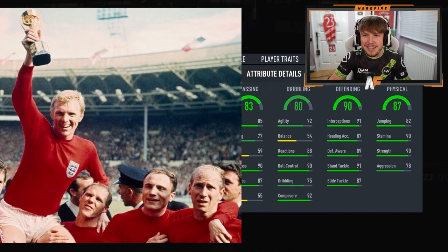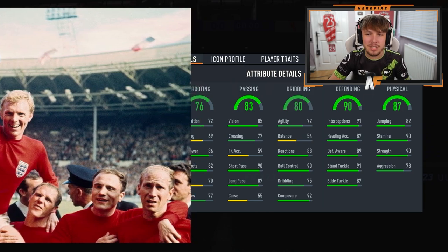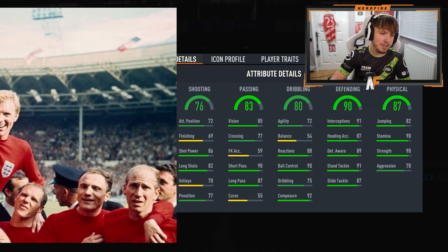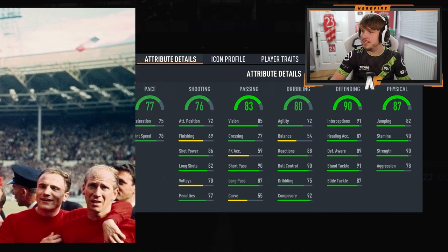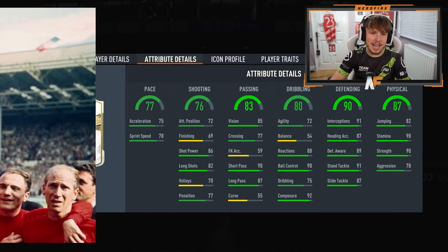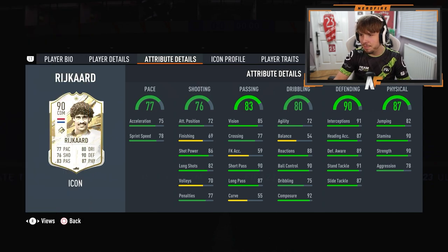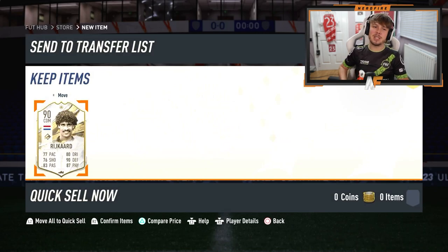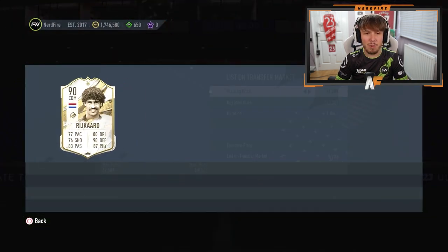83 passing. Shooting is 70 - this is not good, is it? Oh my God. Pace... 77 pace. Oh my God. And it is Rikard. We just got Prime Rikard from the 90 plus icon SBC. Well, thanks for that EA. Much appreciated. I really appreciate that. All them coins for a 90 Rikard.